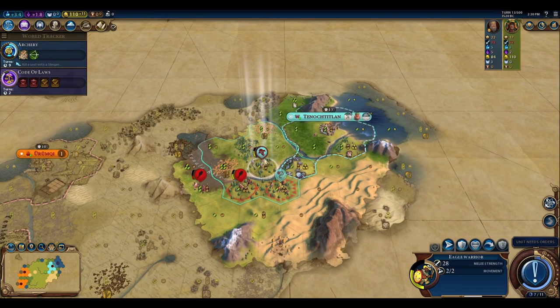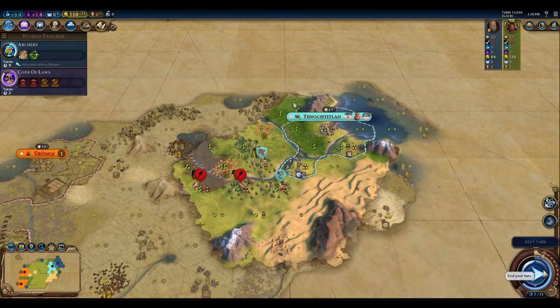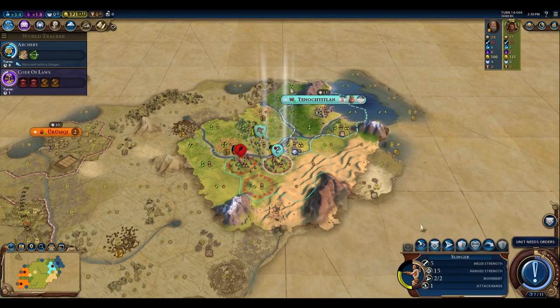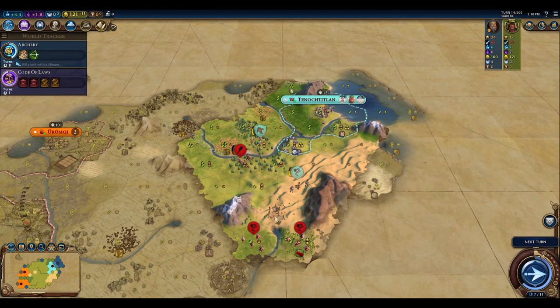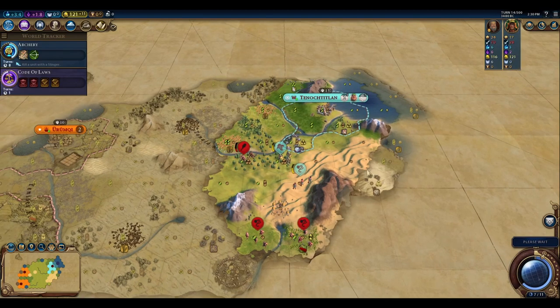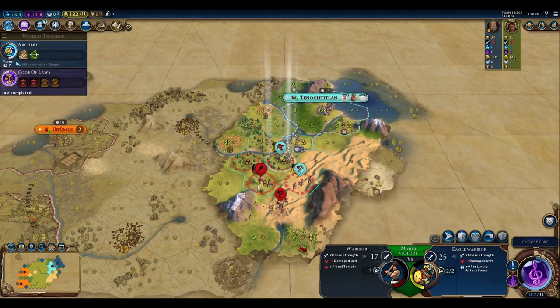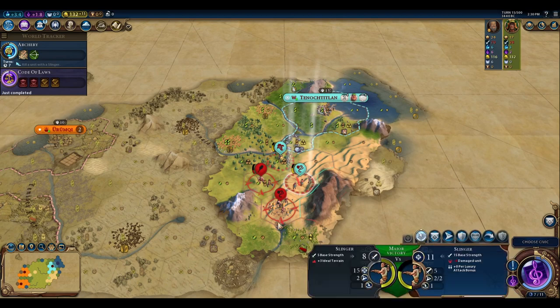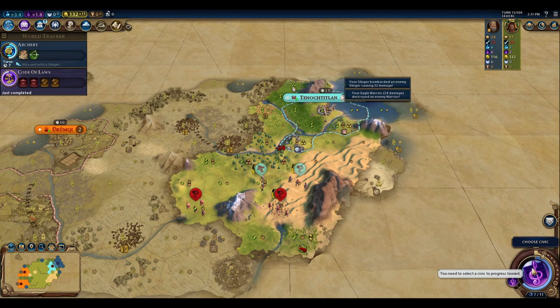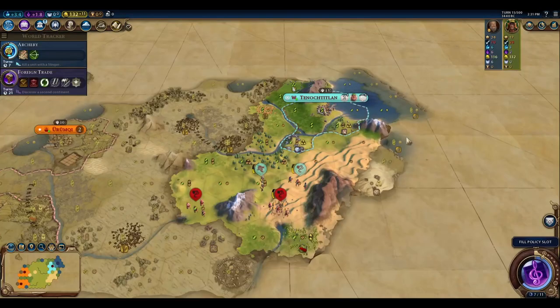Healing within our own borders, we maneuver to grab the tribal village before Mongolia does. Positioning carefully, we weaken the barbarian with the slinger on a six-defense tile, then move him to a three-defense tile so the eagle warrior can finish the kill. We get that kill and continue toward Foreign Trade research.